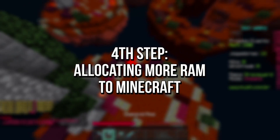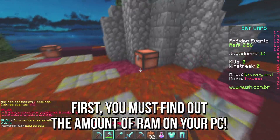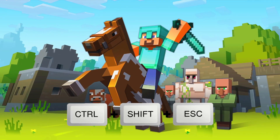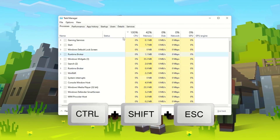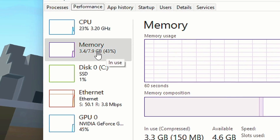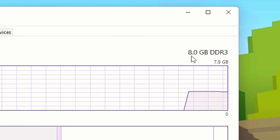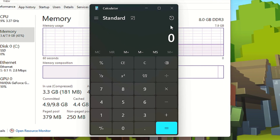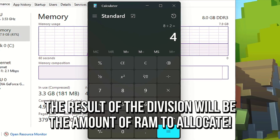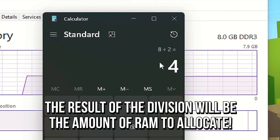In the fourth step, you're going to allocate more RAM to Minecraft. First, you must find out the amount of RAM on your PC. To do that, press the keys Ctrl+Shift+Escape on the desktop. After that, select the tab Performance, and then click on Memory. Now in the upper right corner, you can see your amount of RAM in Gigabytes. Then open Calculator, and divide your amount of RAM by 2 — the result will be the amount of RAM you need to allocate to Minecraft.